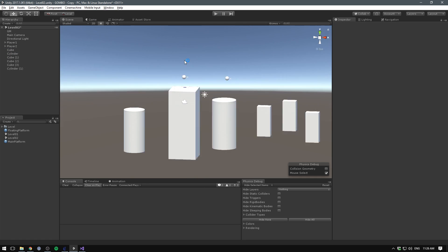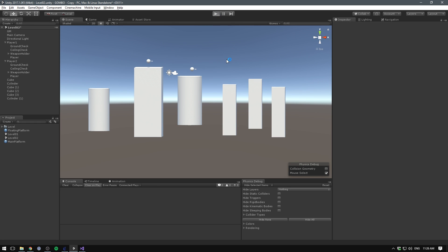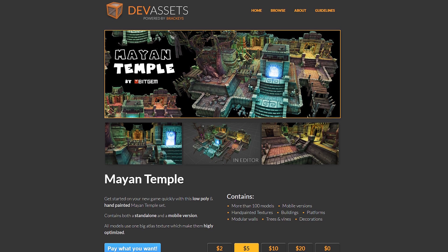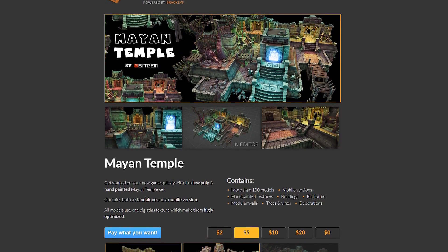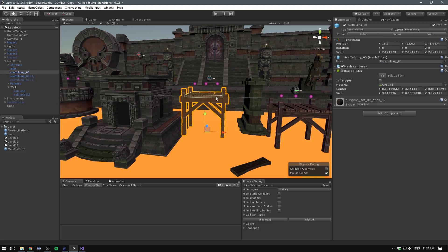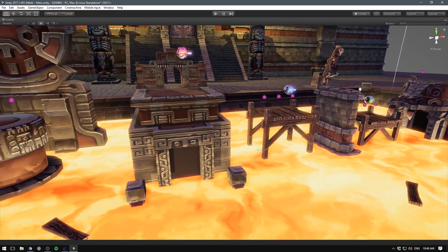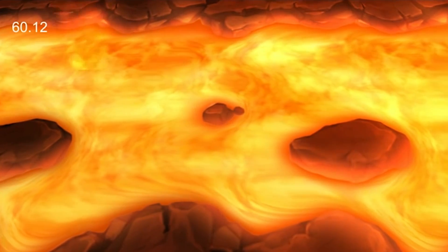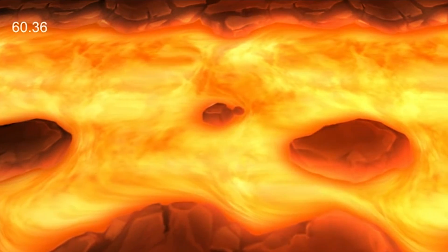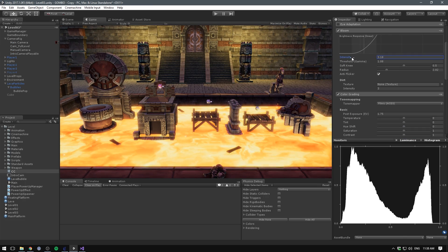I also made the level wider and added lots of holes that players could fall into. I started picturing the level with some actual art assets, and decided to use the Mayan Temple Pack from Dev Assets to make an ancient underground arena. In the middle of the arena I made a big pool of lava where players can fight to push each other in. I ended up using a free lava flowing shader from the asset store as a base, then added particles and a bunch of post-processing effects to help tie everything together.